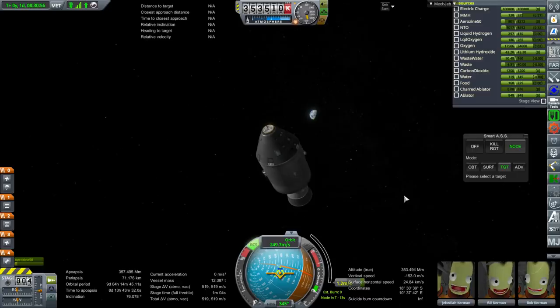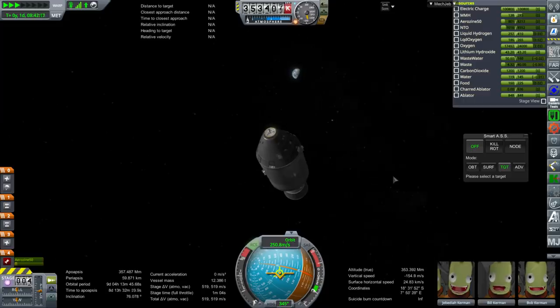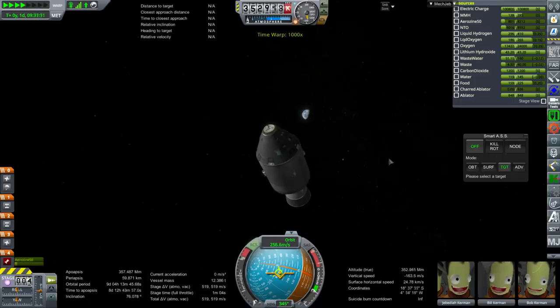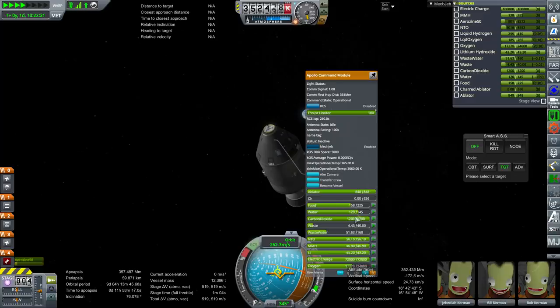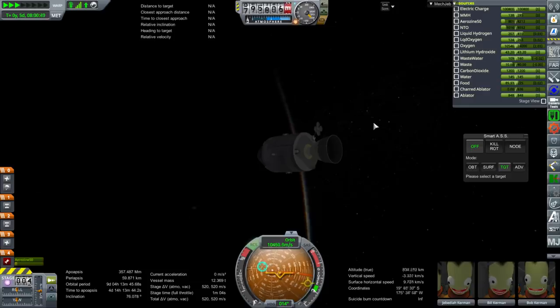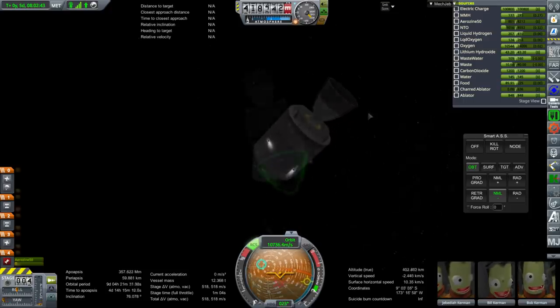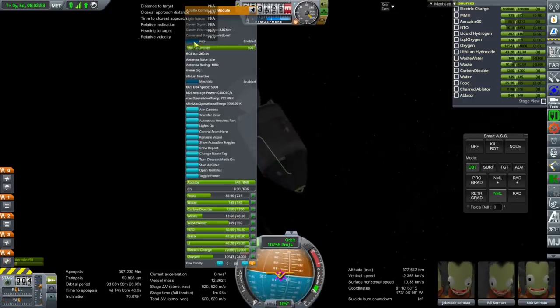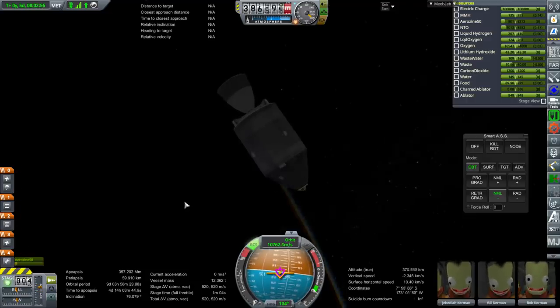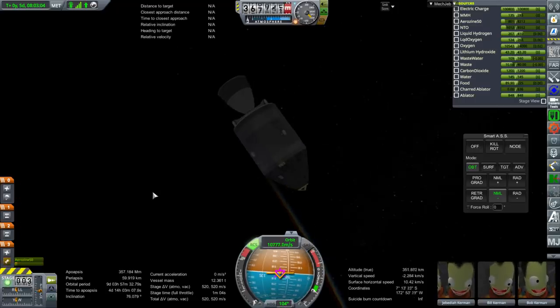I'm going to aim for 60 kilometers periapsis. On RCS fuel, I used a little more than half — including what's reserved in the service module. At around 400 kilometers altitude, we orient orbit-normal to jettison the service module. I'll manually activate the RCS up here on the command module now, and separate. I don't want to separate anything extra — there we go.